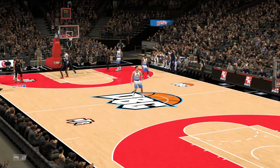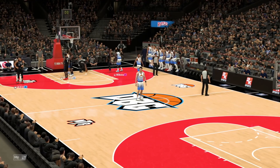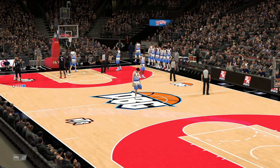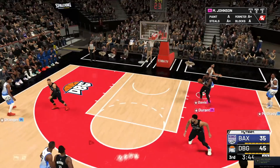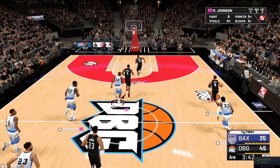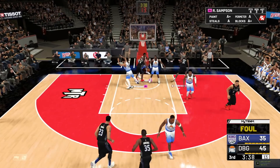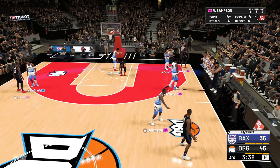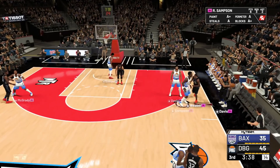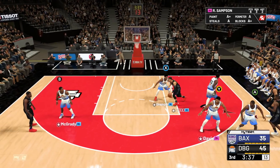Good shot Hakeem — there we go. That's a big shot right there to make it a 10-point game. We got Granger back in the game — we are good. Anthony Davis — would you not have just stood under the basket for the wide open layup or dunk? All you had to do was stand there. But you decided to cut right to where the defender is. 2K logic.